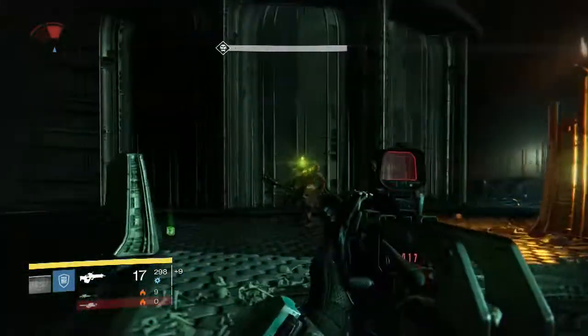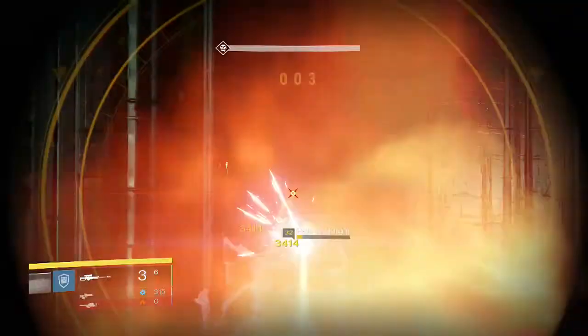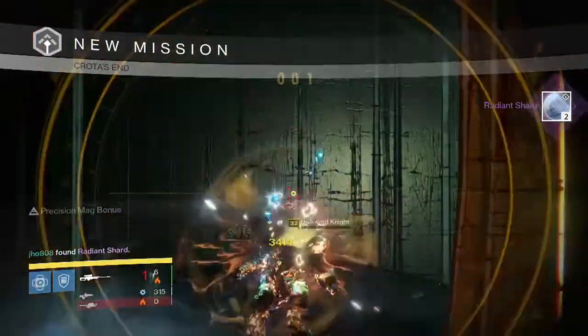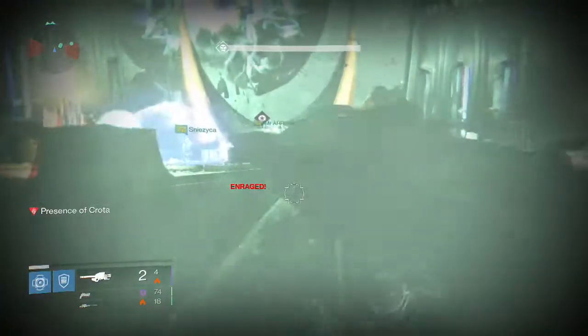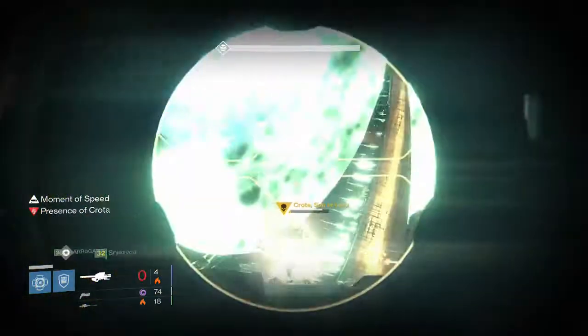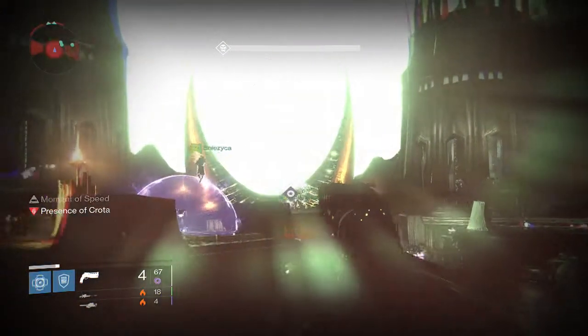Now jumping into my Titan, this is the Deathsinger part and we were only able to get two Radiant Shards once again — pretty unlucky. It's been many weeks as you guys have seen since I got an Exotic in the Deathsinger part or anything good actually.